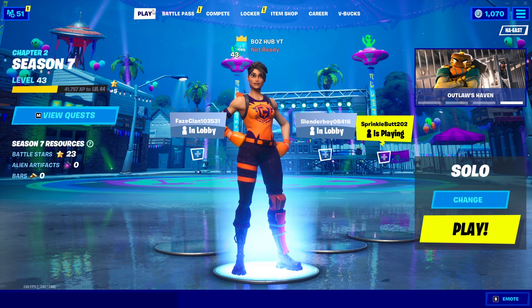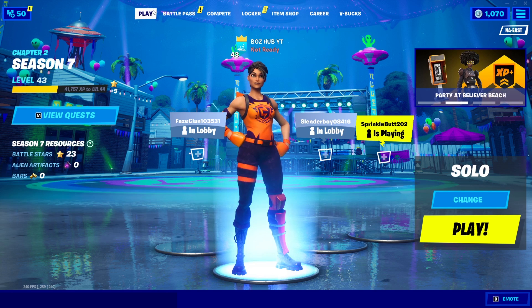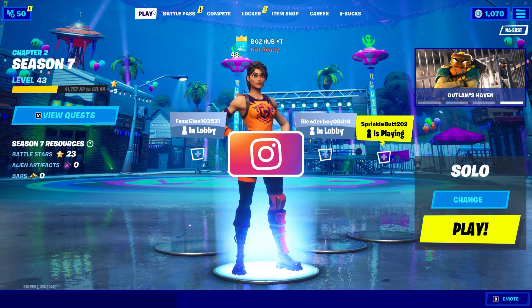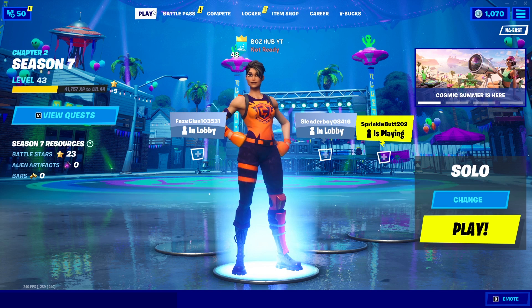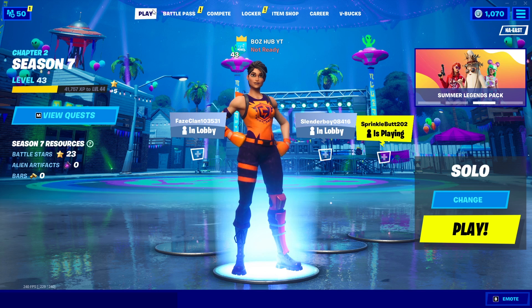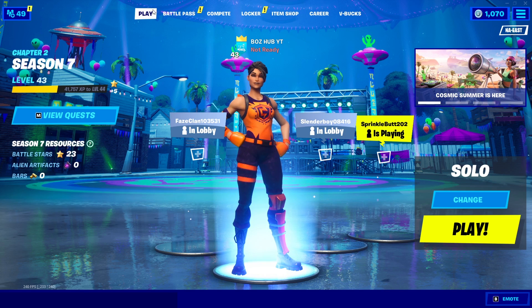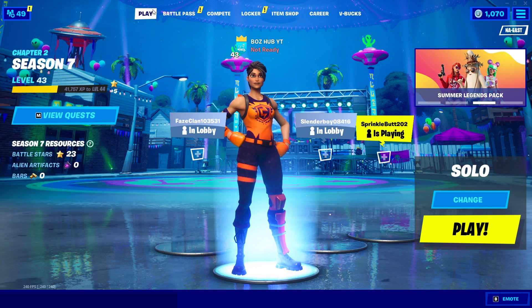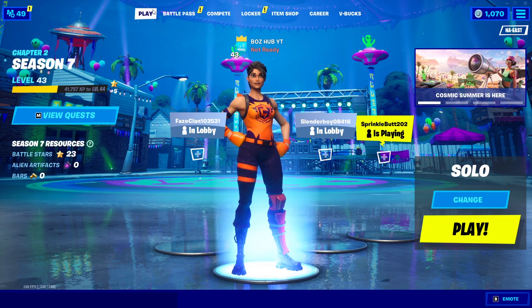First things first, let me pull up some gameplay of the Beach Buddha skin. It's a pretty cool skin, and there's actually an NPC of him on the map right now. If you head down to Believer Beach, you'll go ahead and find him. There's actually some secret dialogue that I might upload in a new video — I don't want to spoil too much, but there's a pretty high chance he's actually an alien in disguise. Subscribe with all notifications if you want to see a video like that, because this dialogue gives us a hint towards what the story is going to be for the rest of the season. This update that happened on Tuesday has probably been one of the best updates we've gotten in Fortnite in a really long time.